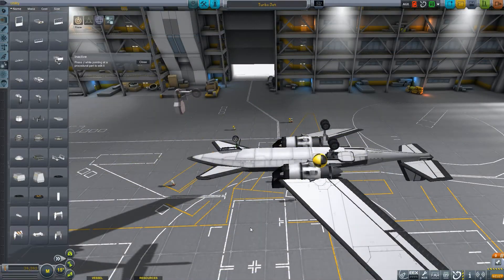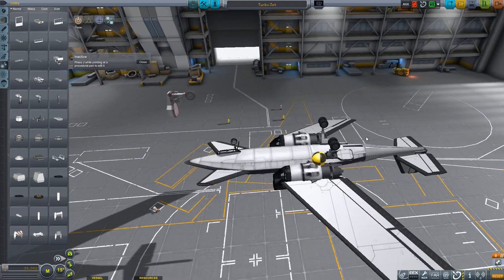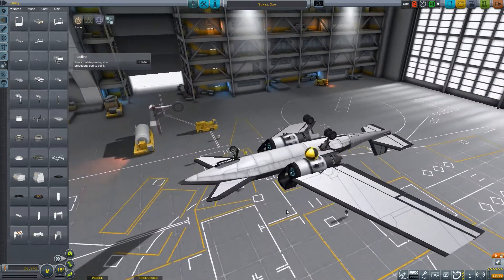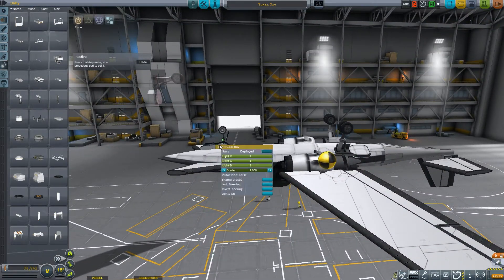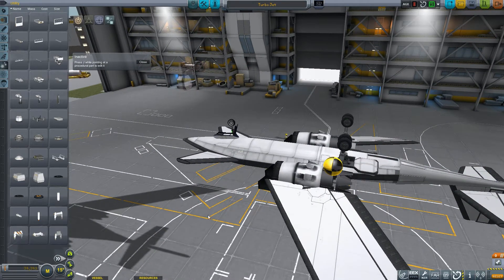Let's discuss landing gear placement. This craft uses the most common arrangement, a tricycle arrangement, where you have two landing gear near the center of mass and another landing gear forward. The landing gear forward should have the brakes off and should have steering enabled, while the rear ones have steering disabled and the brakes enabled.